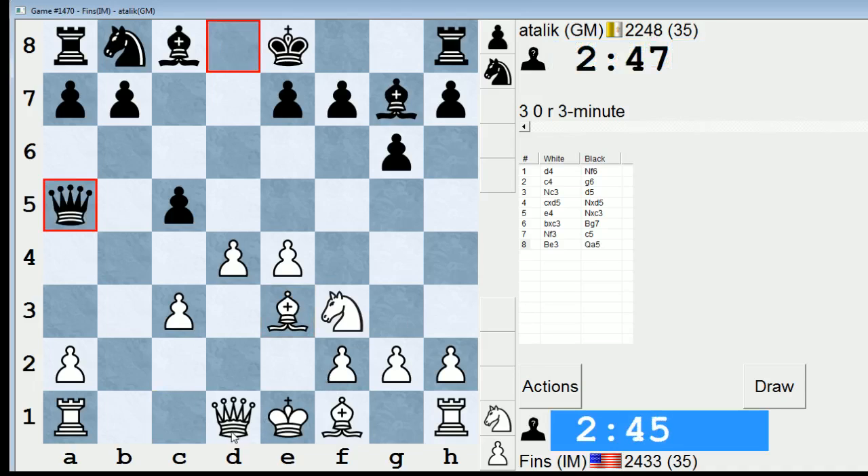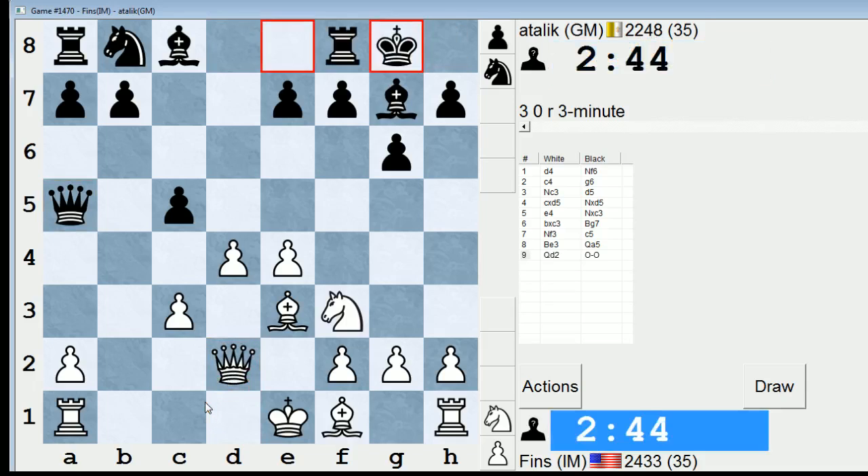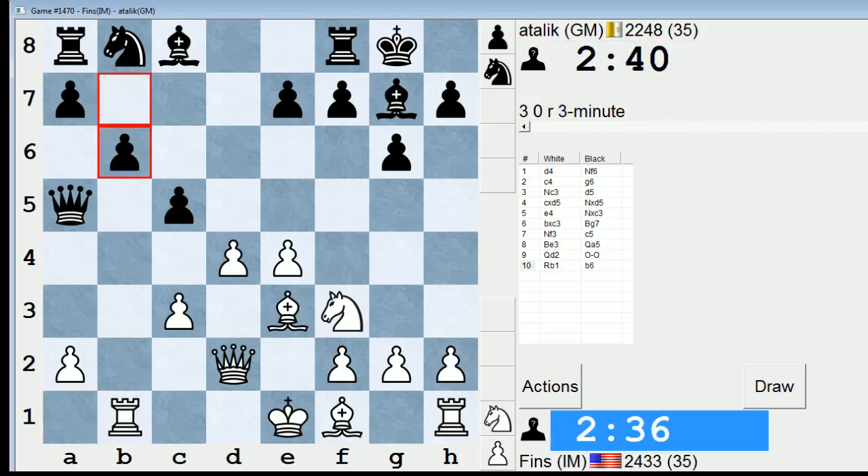Queen a5. Do I just play Queen d2 against that? I assume so. Do I go Rook b1 or Rook c1 here? I can't quite remember. I'll play Rook b1, threatening to go Rook b5 if I get a chance. He plays b6.